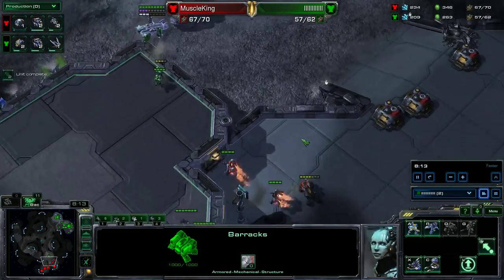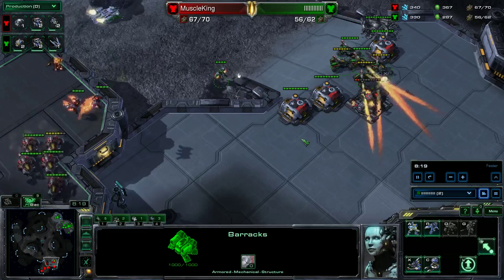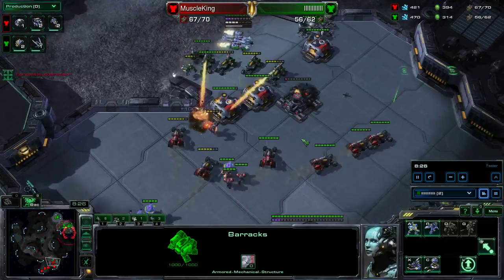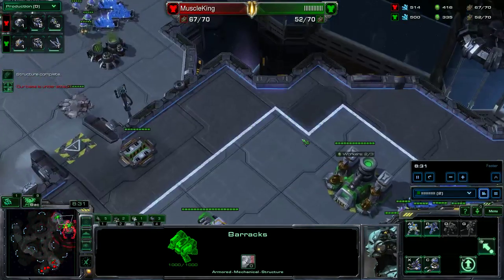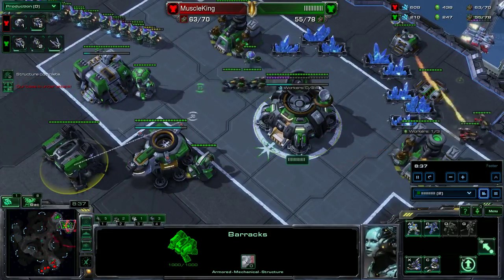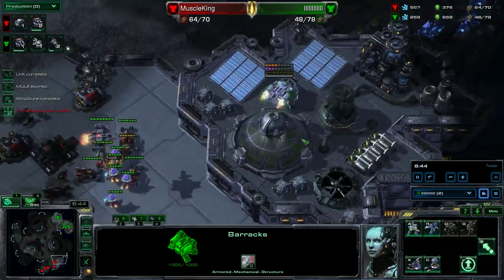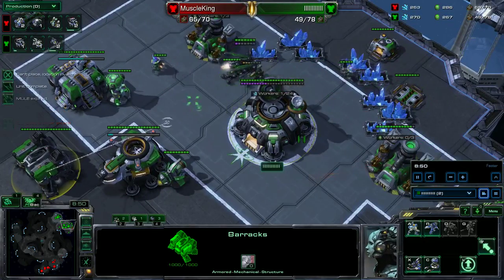From this specific push, we wanted to get rid of our Marines and do some pressure. We underestimated the amount of Hellions the opponent made. But since we were there, we decided if we split well and drop the Marines right in front of them in a pattern, the Hellions can't do so much damage. However, we were forced to look back at our base and pull SCVs, and we weren't able to do a sufficient amount of damage. We actually ended up losing all of our army — we're down a lot of supply right now.